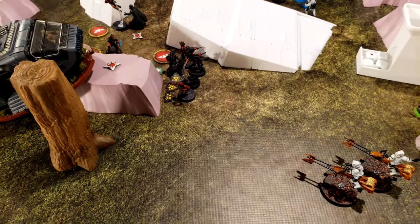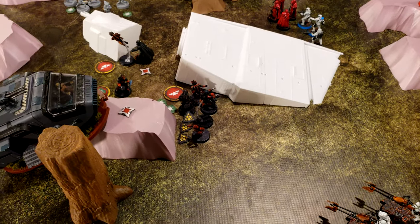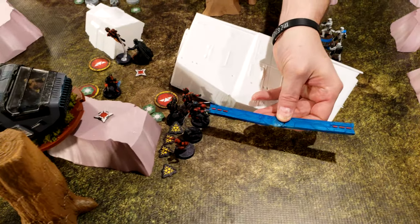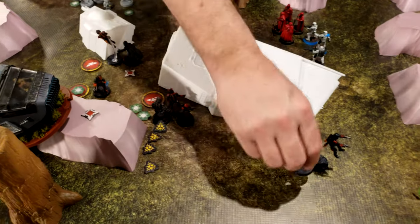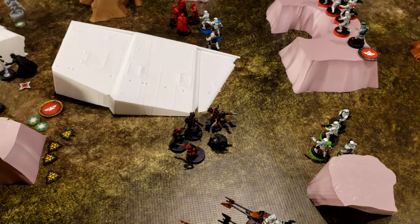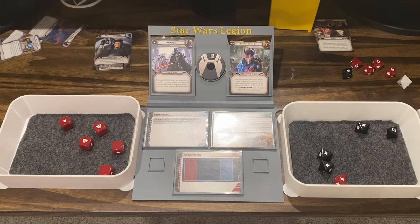They have three suppression. What's their leadership? Two — so they have one action. You compel them for suppression. They're going to jump forward out into the open and use their action to shoot the green squad. One of them is going to use frag grenades — take two black off, add one red, which gives them surge to crit. I save one, so they're dead.